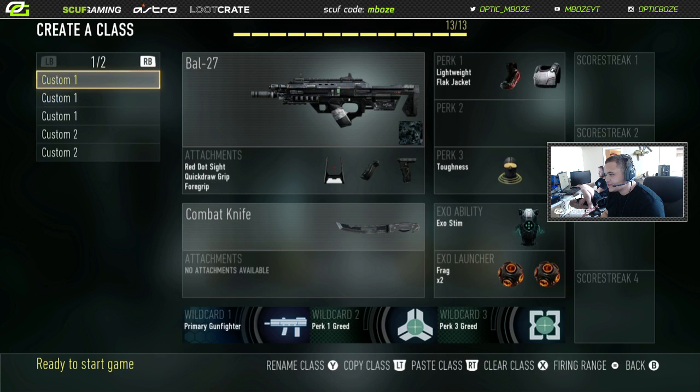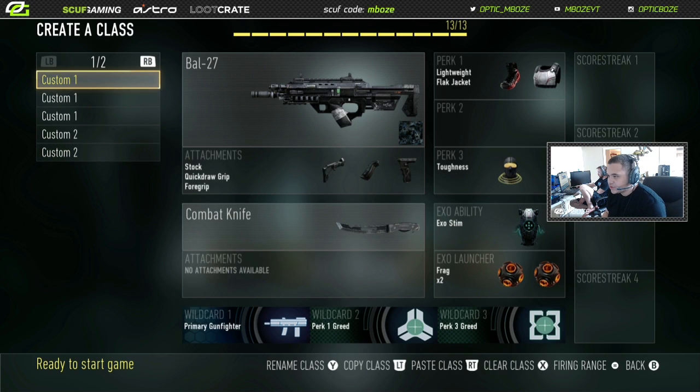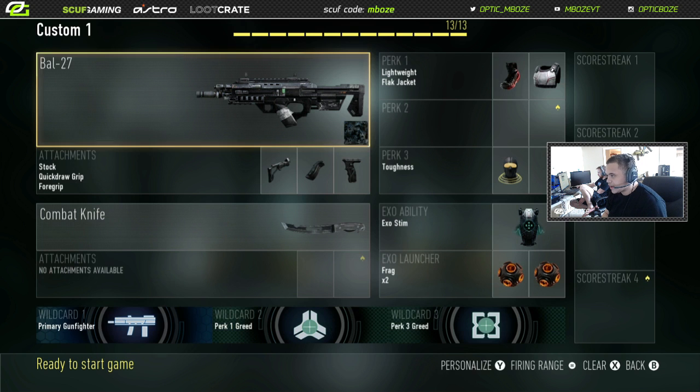For the first class — this is my personal opinion — this is my class that I use right now for pubs and even in hardpoint. I've got stock, quick draw, grip. Stock means I'm strafing back and forth moving quick, quick draw means I can aim in quick so if I'm stationary the gun will aim in quicker, and foregrip so it has less recoil.